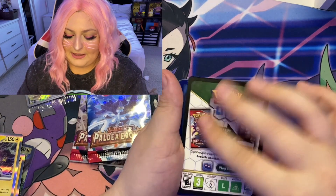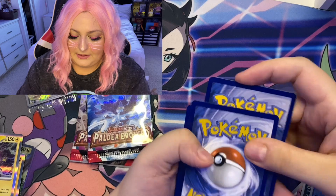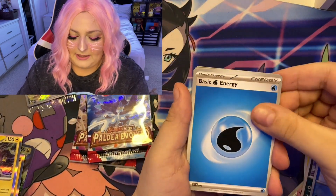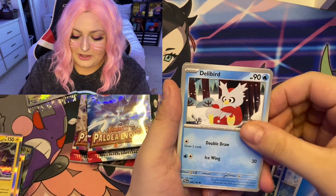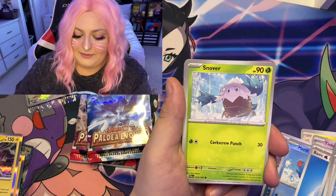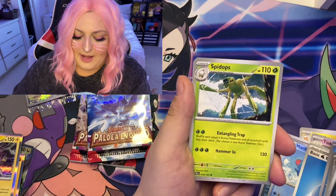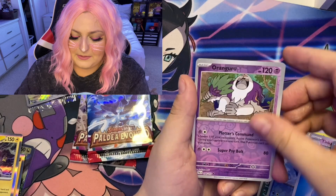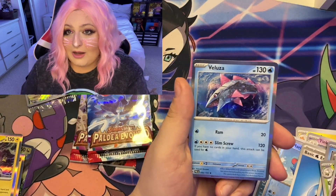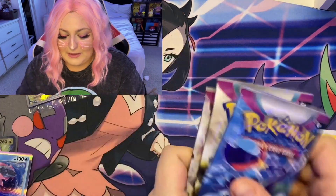Let's see what we're going to get. Going into a Water energy — Delbert, Super Rod, Luvdisc, Snover, Farigiraf, Zweilous, Spidops, Oricorio — and another Holo. Oh my god, I'm kind of disappointed. We have three packs left.